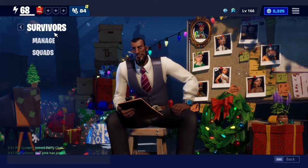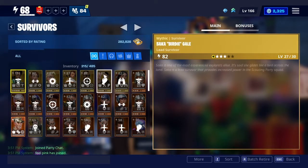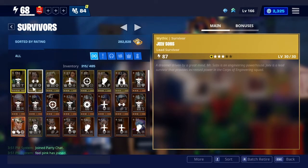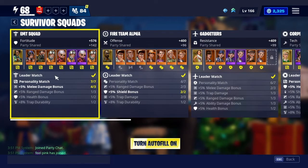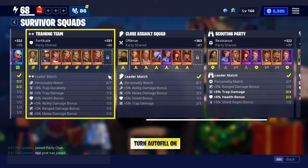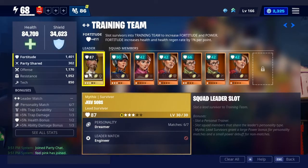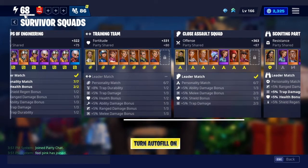Now we've got Survivors. Survivors are a little bit more difficult than Heroes — they're harder to talk about. The Manage page is where you can see all your Survivors and their Power Levels. Then you've got Squads, which is what a lot of people ask about. You want to have the Survivor with a Leader match, and hopefully it's Mythic. I have all mine Mythic. If I don't have a Leader match here, that brings down the Training Team a lot — if I had the Leader match, I'd probably be around Power Level 69 or 70.